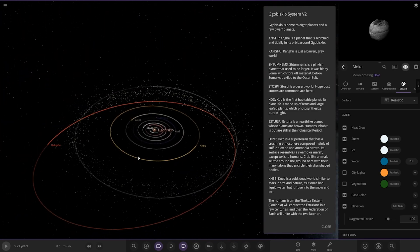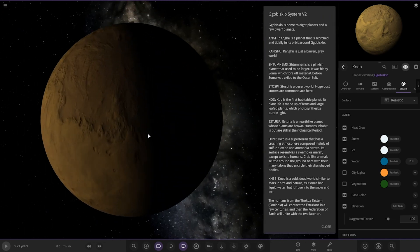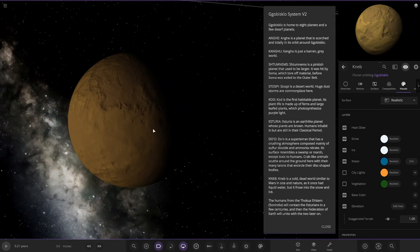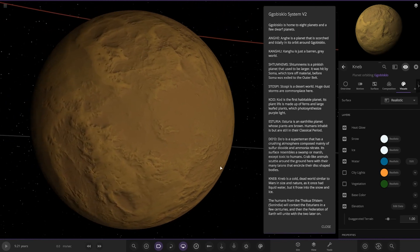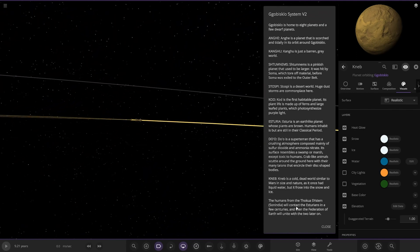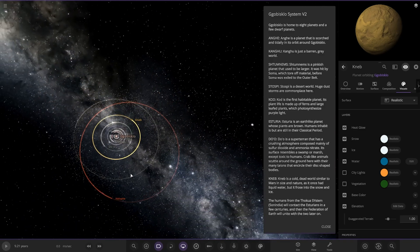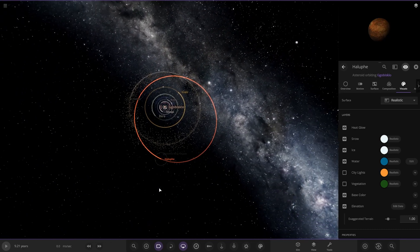Next up we've got K-Neb. It's a cold, dead world similar to Mars in size and nature. It once had liquid water but it froze into snow and ice. It also says the humans from the Fuca system — that's one of his previous systems — will contact the Estrians in a few centuries, and then the Federation of Earth will unite the two later on. It's also got two more dwarf planets out here with no descriptions.